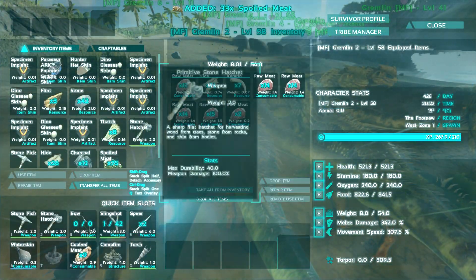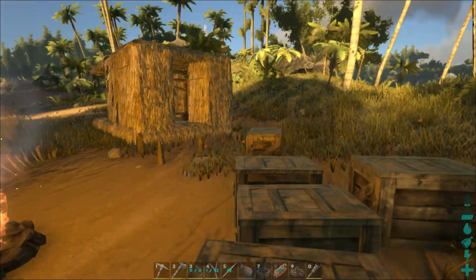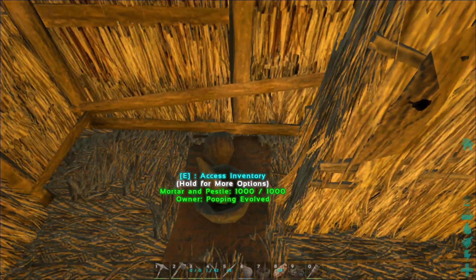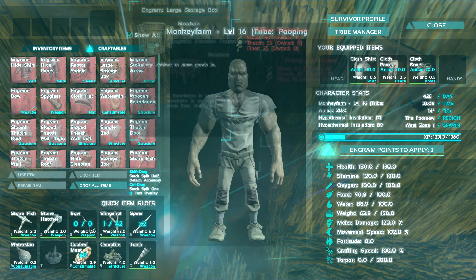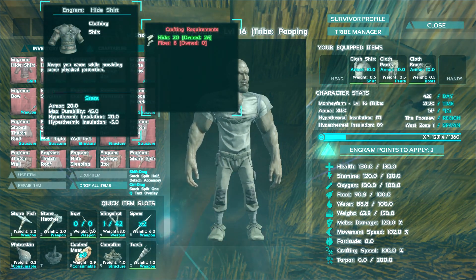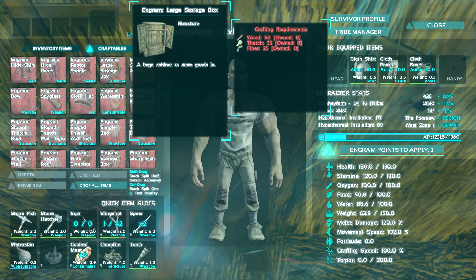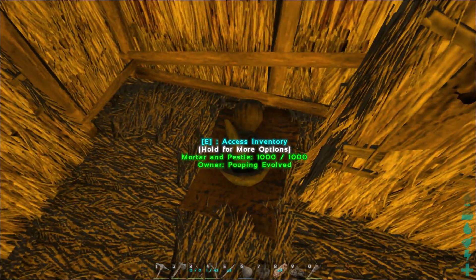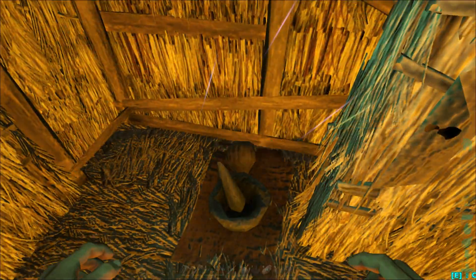I'm collecting all this spoiled meat from all the meat that these guys collect when I have them kill something. As you remember last episode we went on a little killing rampage and had our little army start attacking everything. Let me show you some of the new engrams and recipes I've gotten — craftables. I got some additional engrams, I've stepped up to hide shirt and pants, I haven't crafted it yet but I have that ready and that's going to be a lot better, a little more armor than this cloth stuff that really doesn't protect us at all. Large storage box obviously — you know me and my inventories, they always fill up.